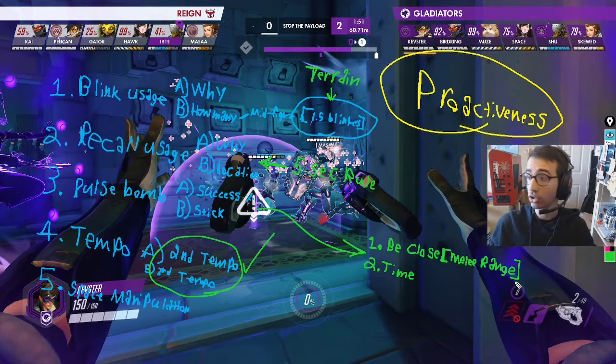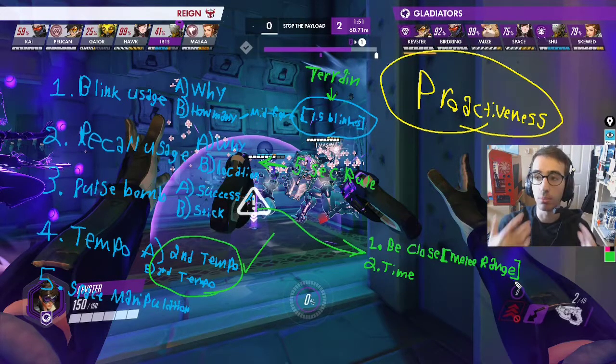That's Tracer micro in a nutshell - the five most important points plus some cool advanced things explaining why Kevster gets so much value, why it seems like he always has his cooldowns online, and why he's always a big presence in fights. As a viewer or as someone trying to play Tracer yourself, understand how and why he's successful. Be proactive, and ask why and how in order to get these concepts rolling in your own mind.